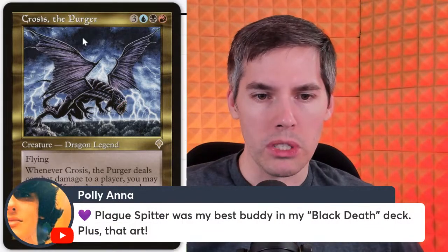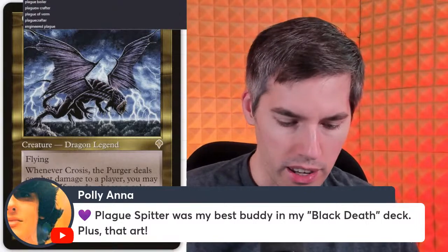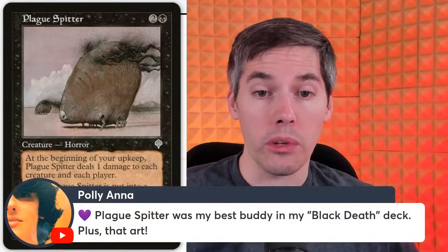Next — that was a super chat — Plague Spitter was somebody's best buddy in the black death deck. Plague Spitter: black two generic, 2/2 horror. At the beginning of your upkeep, Plague Spitter deals one damage to each creature and each player. When Plague Spitter is put into the graveyard, it deals another one damage to each creature and each player. This has some good sacrifice synergy — at the beginning of upkeep you deal a damage, sack this thing, deal more damage.